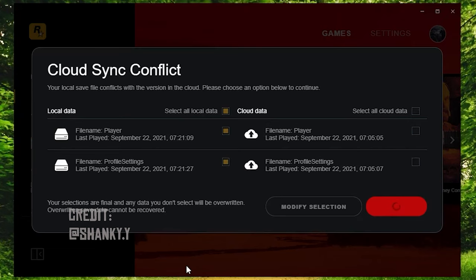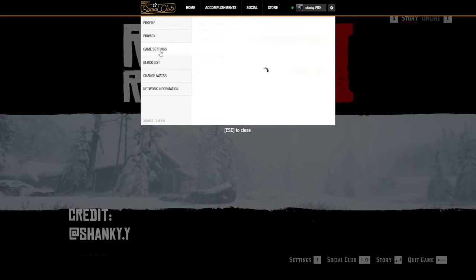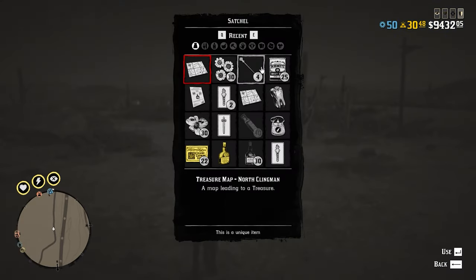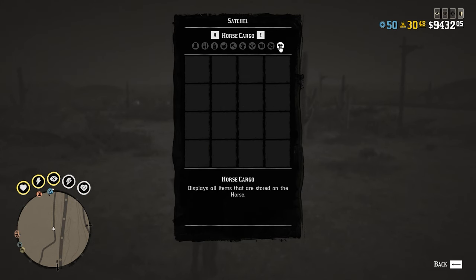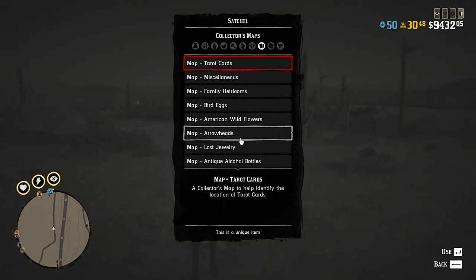Depending on your internet speed, it can take a while. Once the sync is completed, the game will boot up again. For those on Steam, this is how the cloud save files can be turned on — you will find the option there. Now that we have followed all the steps, to confirm that we have fixed it, simply come back to the game and open your collector maps.